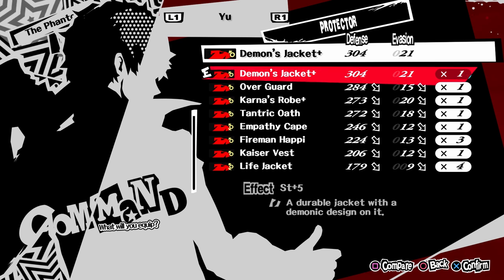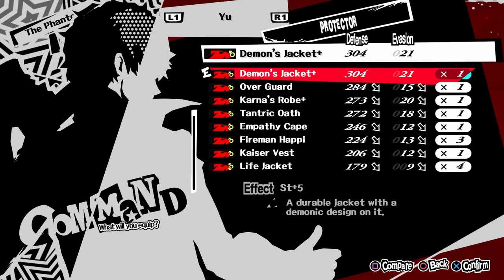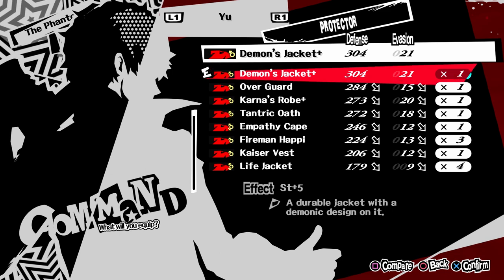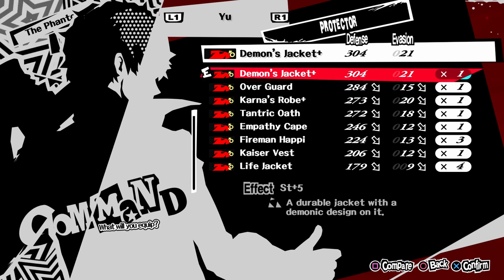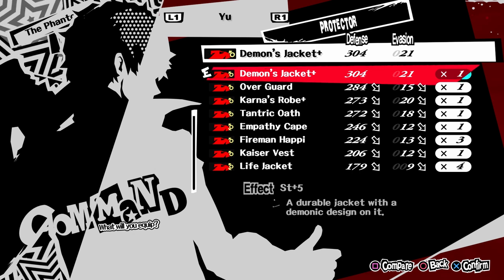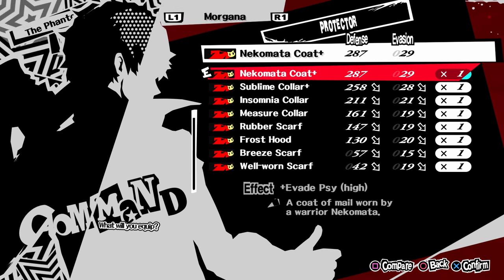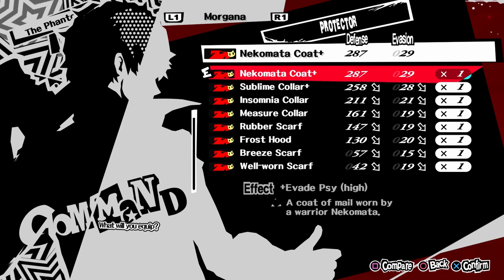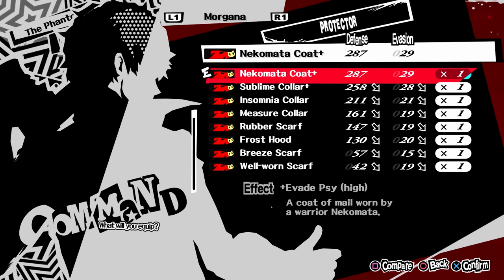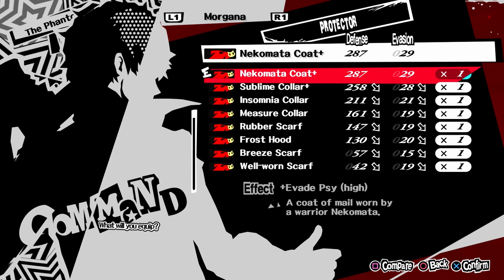For Unholy Armor, the choice is more difficult because you can get three armors that are very good. The first one is Demon's Jacket Plus — it's the highest defense armor in the game and it also gives you 5 in strength, but considering that men have other options and you can only get 2 unholy armor per game, I prefer choosing one of the other two options. The second armor is Nekumata Coat Plus. The effect is not very exciting, but it's the highest defense armor for Morgana, and Morgana doesn't have other interesting armor anyway, so this is basically the only choice for Morgana.